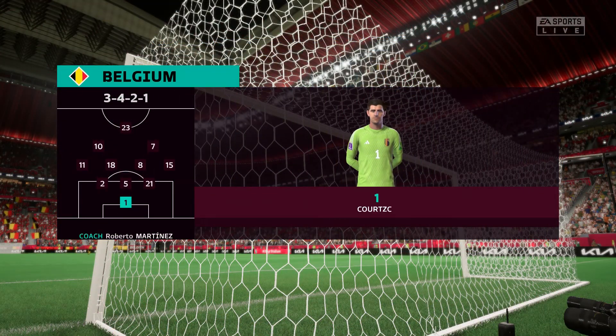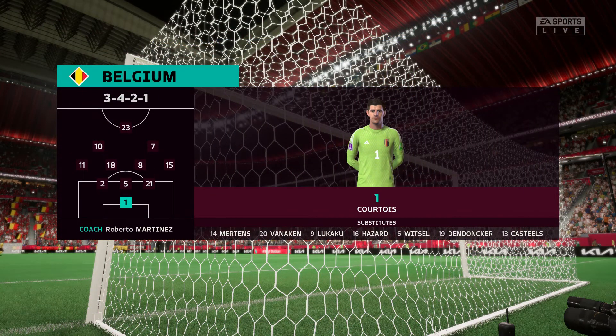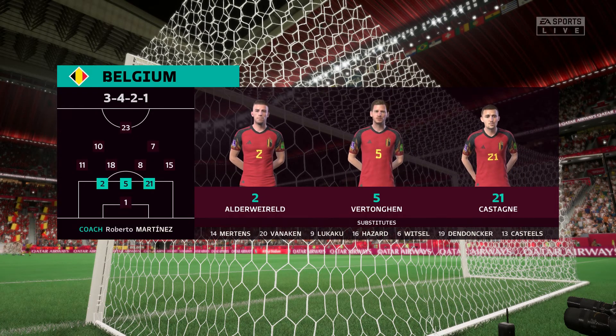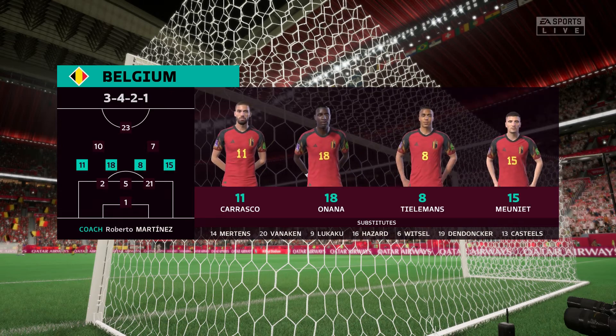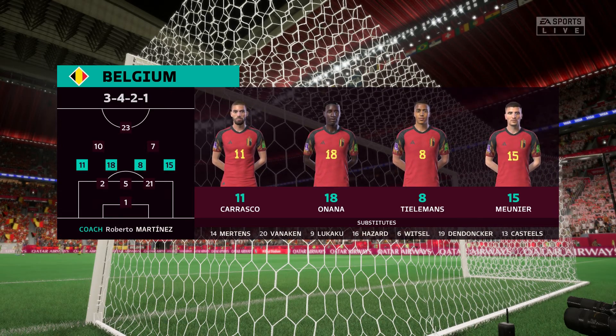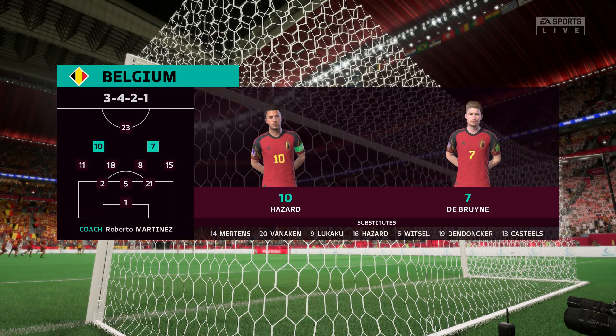The starting players for Belgium: Thibaut Courtois is the keeper of choice, Jan Vertonghen starts with Toby Alderweireld in central defence, and in attack Aidan Hazard starts alongside Michy Batshuayi.